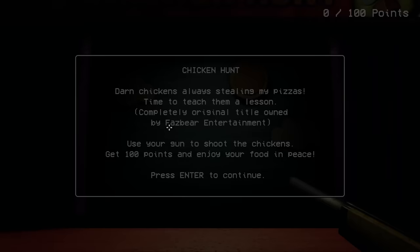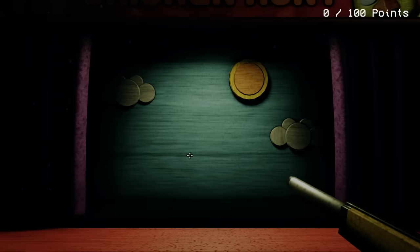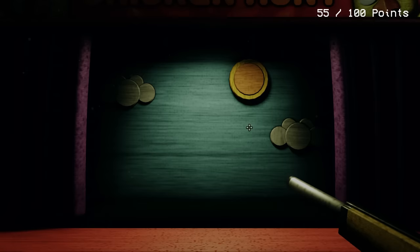Chicken Hunt — 'darn chickens always stealing my pizzas, time to teach them a lesson. Completely original title owned by Fast Entertainment. Use your gun to shoot the chickens, get 100 points and enjoy your food in peace.' Okay, let's go! I'm a marksman, you can't stop me! Come on, keep them coming — where are they? They're coming out very slowly. Come on, pop them out faster than this — done! That was easy.